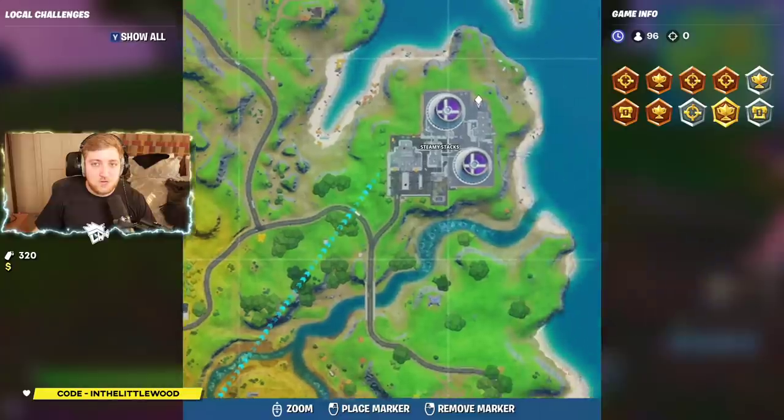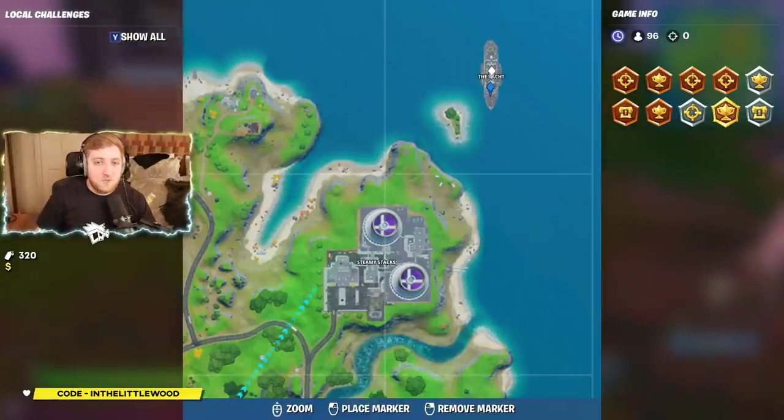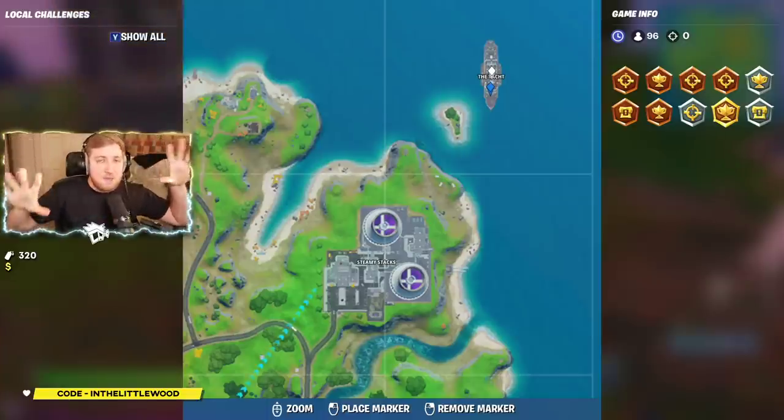So the first drop you want to do is going to be to the yacht. We're going to land on the front end because there's a panel here that you can break. Pretty much around about this part of the boat on the bottom floor is where you can find the supercomputer. And basically you hack the files from the supercomputer.